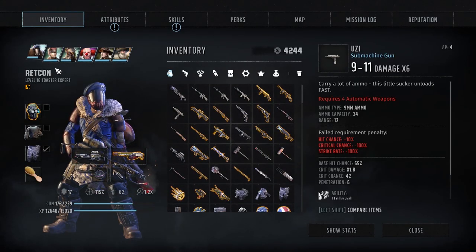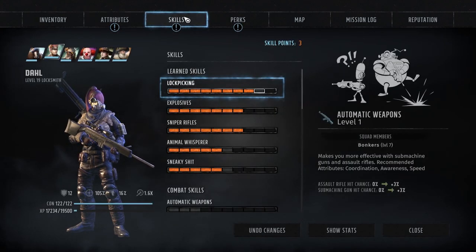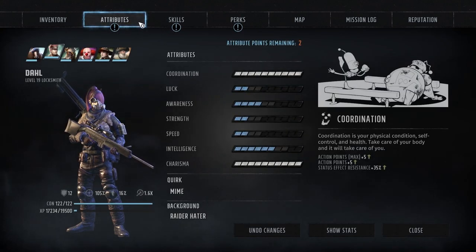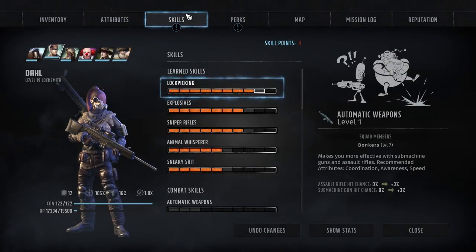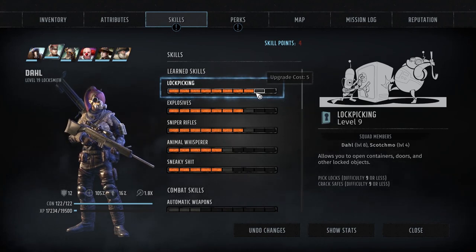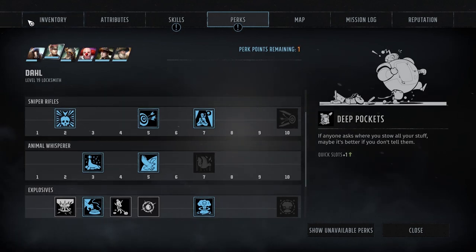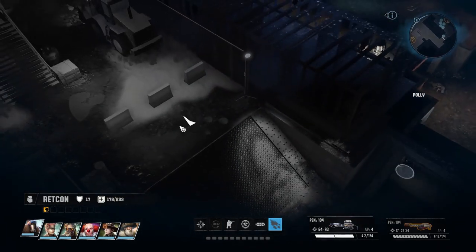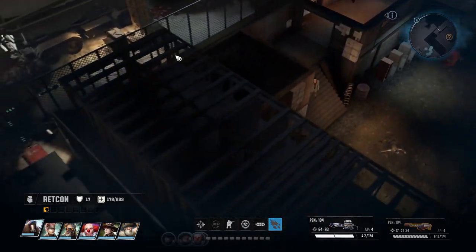Doll just gained a level — she might be able to boost her lockpicking skill now. Even if we bump her intelligence she'll still be one point short. We'll go ahead and bump her intelligence anyway just for the crit boost, and then I guess we'll have to save up another 2,000 experience points. On the bright side, once we get that one last skill point we'll actually be able to max out her lockpicking with the skill book we picked up back at Ranger HQ. Let's go ahead and move that crate — I'm not going to turn down potential skill XP.